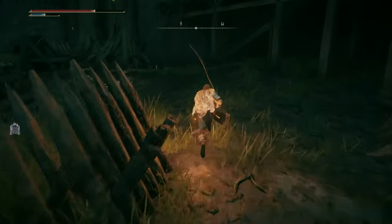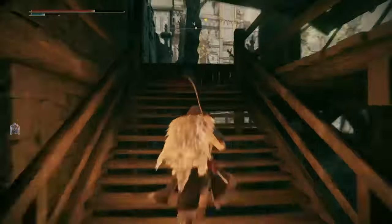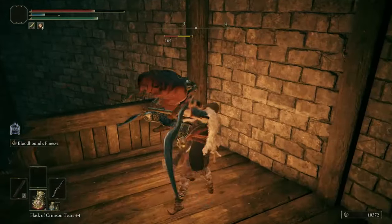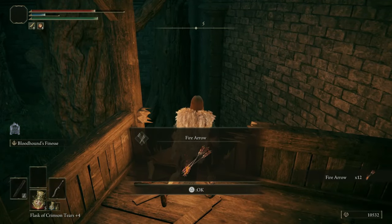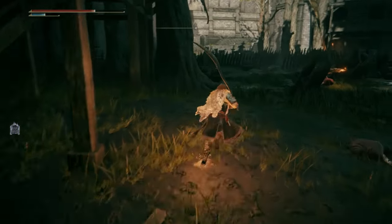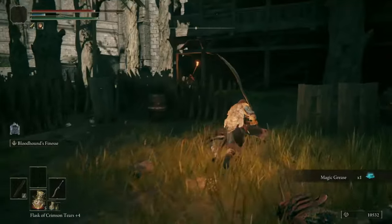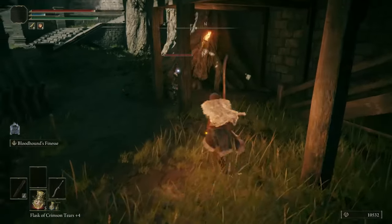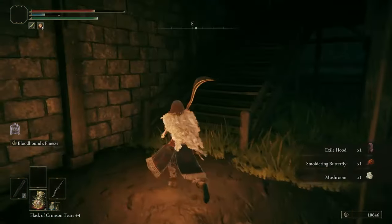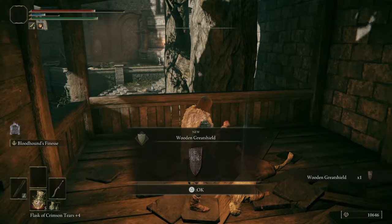First we're going to take a look over here. Just up here there's an exile soldier sitting down and there's an item there — we've got some fire arrows. Here's some magic grease. We got the hood — the Exile Hood! And right up here we find a Wooden Great Shield.